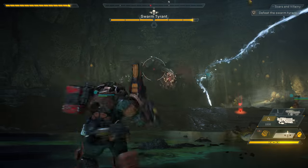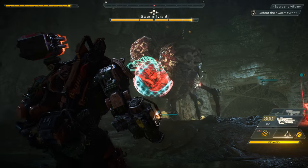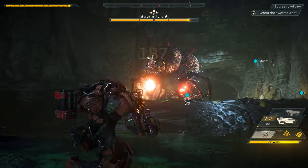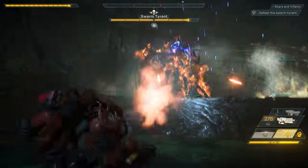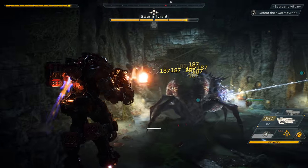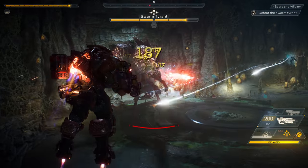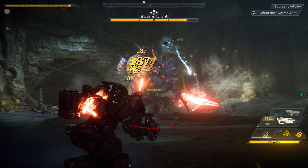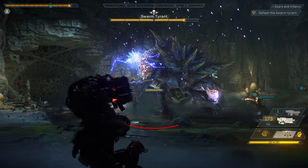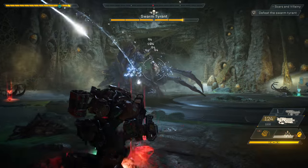If Jen gets too close, she'll take a lot of damage from the Swarm Tyrant's frontal attack, but if she tries to stay too far back, she'll get caught in her webs. Legendary Multimortar right on that weak point is perfect. Scylla managed to light her on fire with his Flamethrower — now she's taking a lot of extra damage. Our squad managed to destroy one of the sacks, leaving the Swarm Tyrant vulnerable.